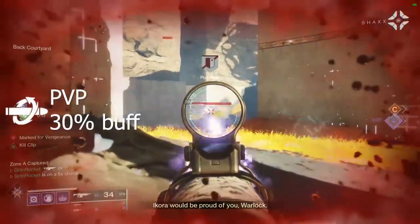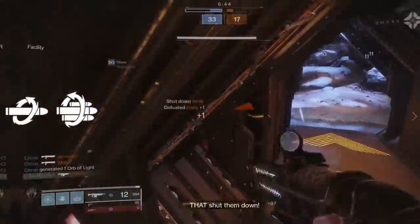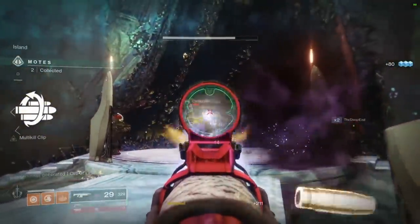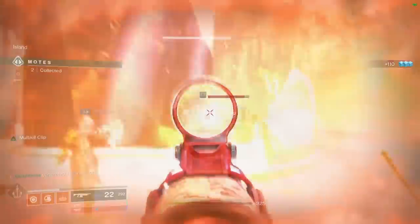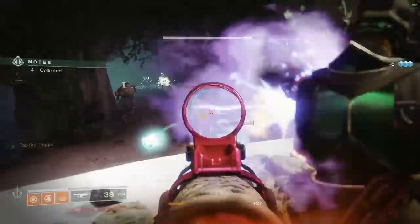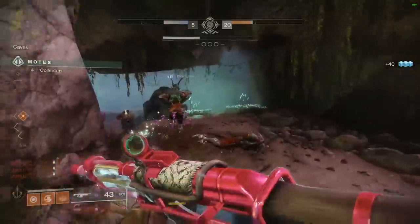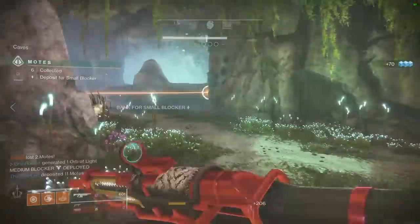In PvP, Kill Clip is toned back and only gives a 30% buff, which is still very substantial considering it only requires one kill. So which perk is best on Gnawing Hunger? For me, Kill Clip is the superior trait for PvP, but for PvE, Multi-Kill Clip is definitely the one to pick — simply because you've got a lot of ads in front of you, the 600 RPM auto rifle has a large magazine, and getting multi-kills before reloading shouldn't be too difficult.